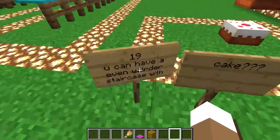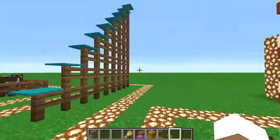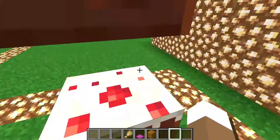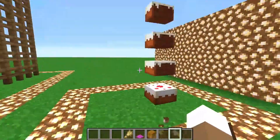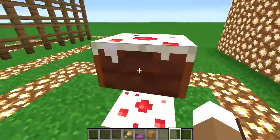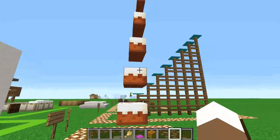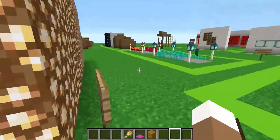The next one is an even weirder staircase made of cake! You might ask how it works, why it works, or why you'd need it — I don't know, maybe some people will use this. You just eat the cake until you can't eat it anymore and it makes you a new staircase. It's only one block and takes up no space. The downside is if you're hungry and grab a quick snack you might need to replace the cake, or it screws up your staircase. But if you need a really compact staircase, just use cake.